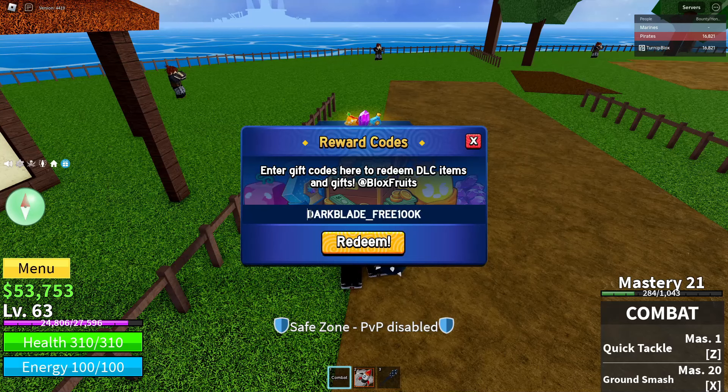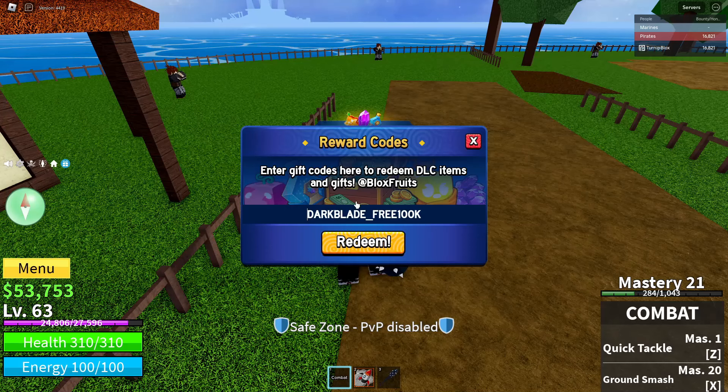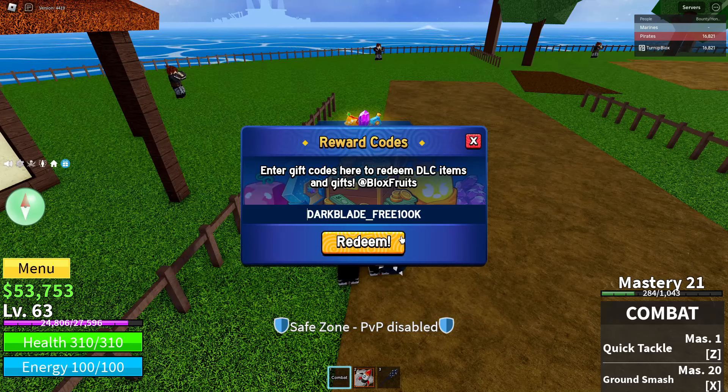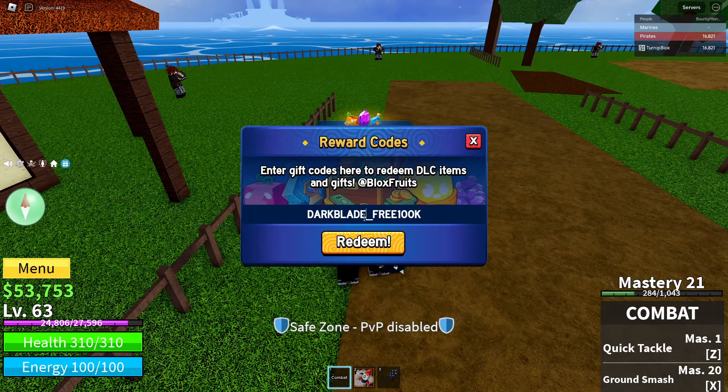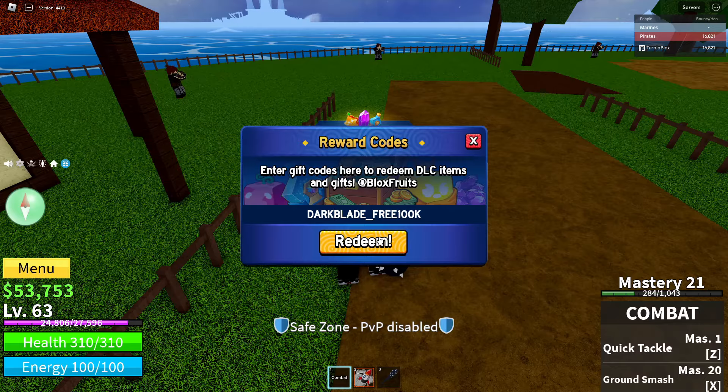What you're going to want to enter for the code is: dark_blade_free100k. Once you've spelled the code exactly like this, go ahead and click Redeem. Make sure you have spelled the code exactly correctly — I've had comments saying it didn't work, and once I told them to spell it exactly like this it worked. Make sure all letters are correct, with an underscore between 'dark blade' and 'free', no underscore between 'free' and '100k', and '100' is spelled in numbers.